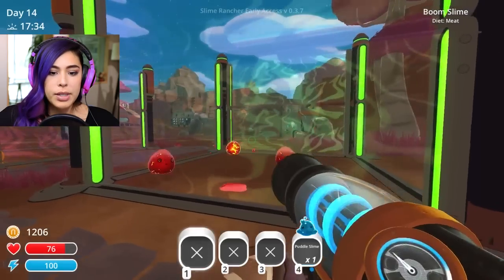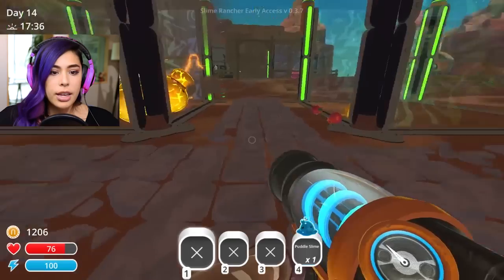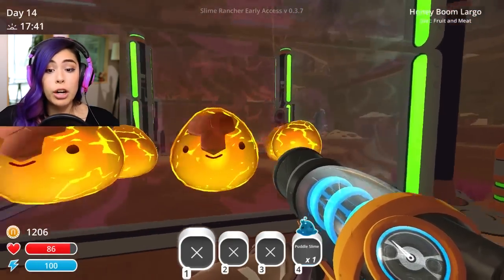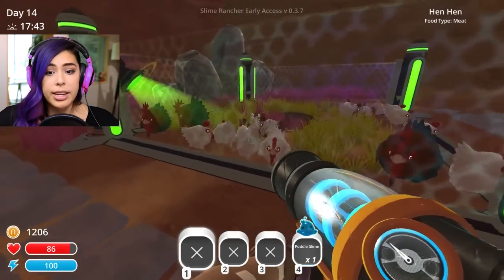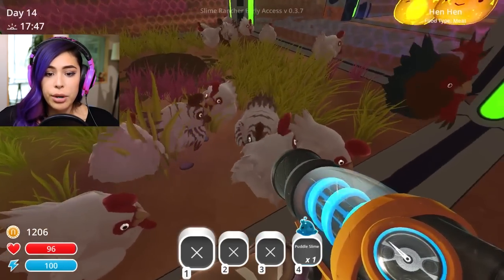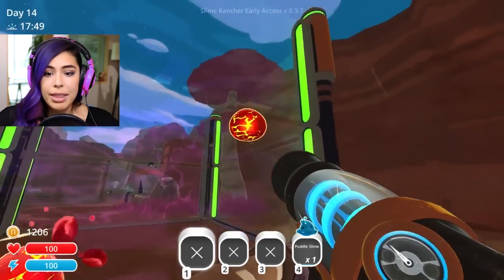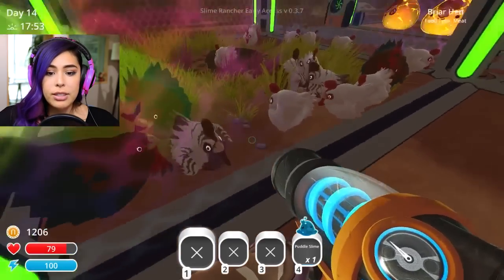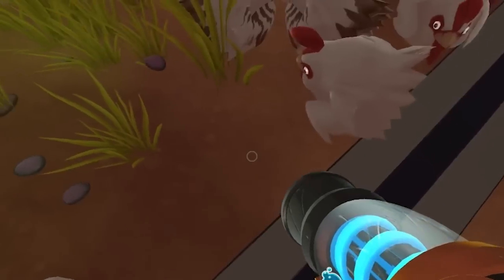I've got my boom slimes in here, and it looks like I have a combination of boom and honey boom largos, so they're actually gonna try to get out and get my chickens. I have a lot of chickens farmed here. I could actually feed them to make them happy. These boom slimes love meat, so I'm just gonna go ahead... what are those?